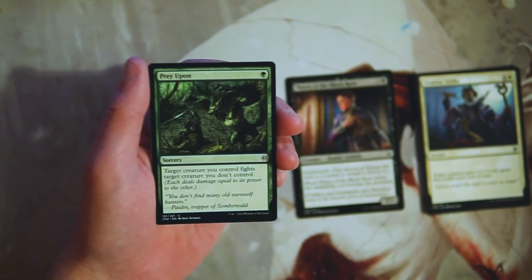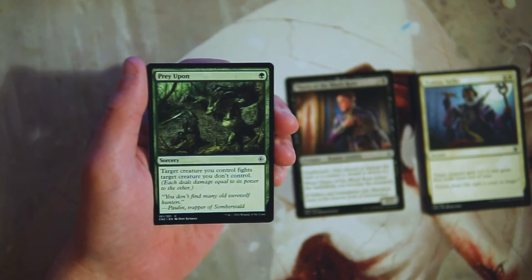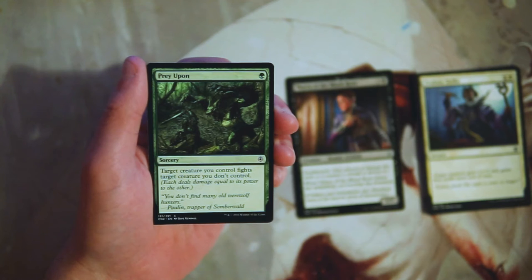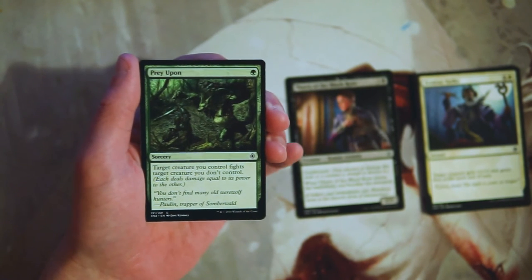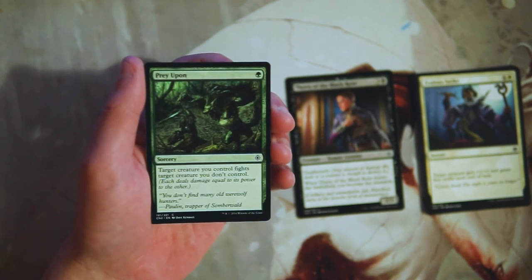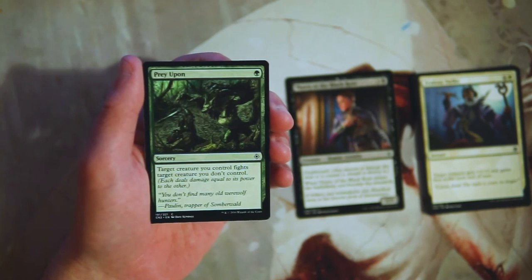Prey Upon is a sorcery for one green — target creature you control fights target creature you don't control. This is a very classic fight card; we've seen this card a lot, I want to say Innistrad might have been one of the first places we saw it. It is very good, efficient removal in green. You're kind of banking on just having stronger creatures, or creatures with things like deathtouch that are going to be able to kill no matter what, which is pretty reasonable if you are in green. I really like this card, though I don't like it more than Thorn of the Black Rose.